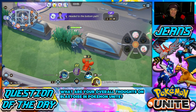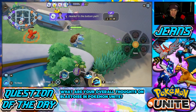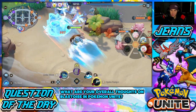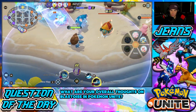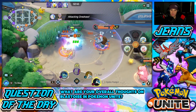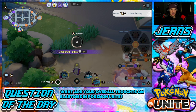I push them all back, then use my Unite Move — flustered them all around, doing big damage on all of them. They're heading to get Drednaw as quickly as possible. I try to head over and push a few back. I get surfed hard and there's their Blastoise. I try to push him back once he gets out of Rapid Spin, but then I go down.